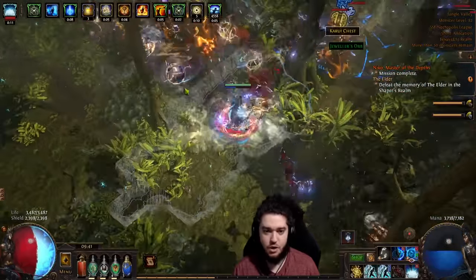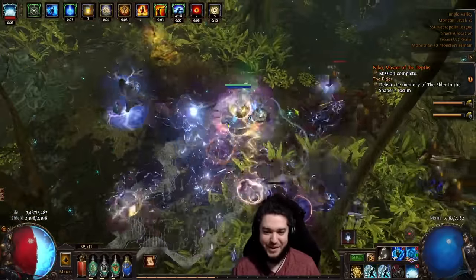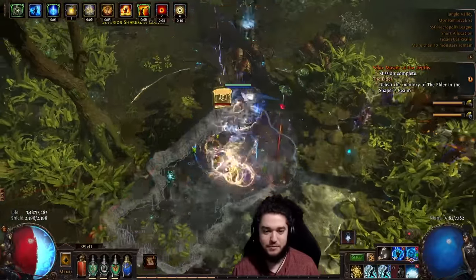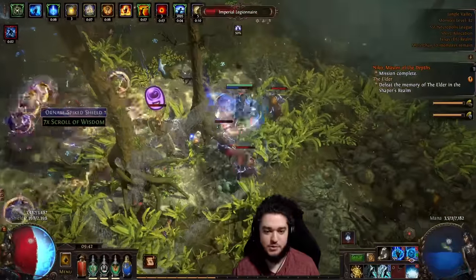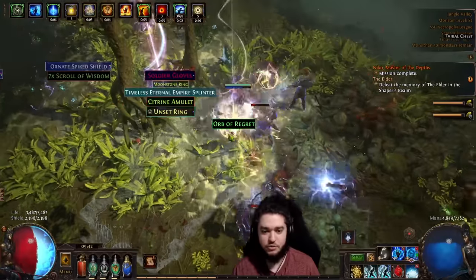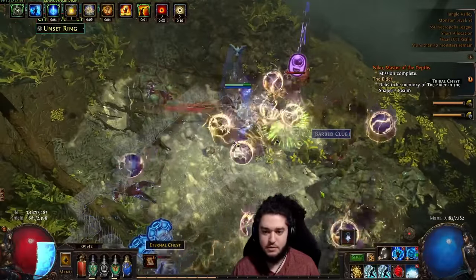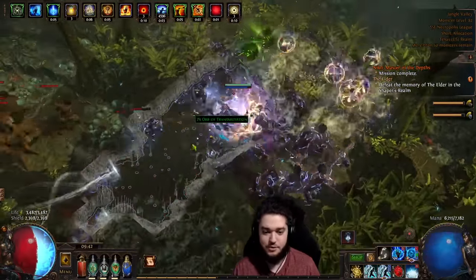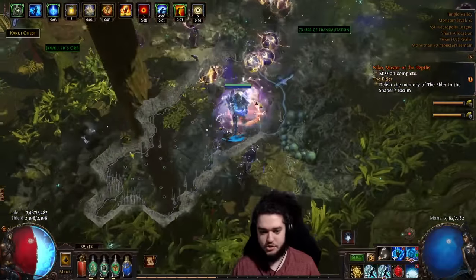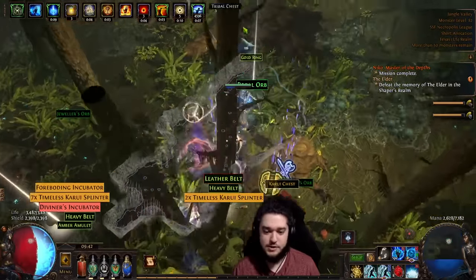I definitely need to automate my flasks so I don't have to worry about spamming them all the time — it would help a lot. I also need to ditch the mana flask, probably in favor of a Quartz flask, since I'm not suppression-capped yet and with this playstyle I think Quartz suits it better. Damage is honestly pretty good; I'm very happy with it. Survivability is better than I thought it would be — there are still occasions where I get kaboom'd, but the character is still on the very early side of gearing.